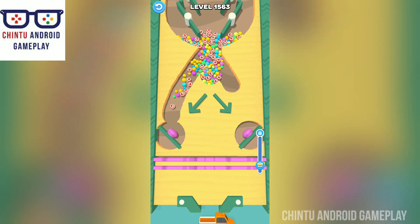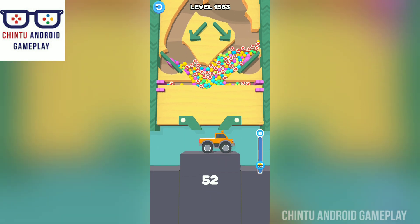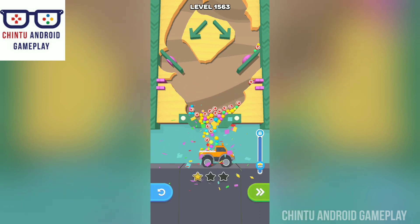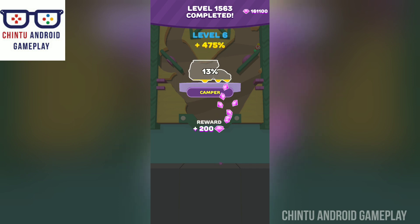Collect all balls. Touch these two buttons to open the two gates. Collect all balls in this jungle car. Level 1563 is also completed — it's a perfect gameplay! Collect all the rewards.